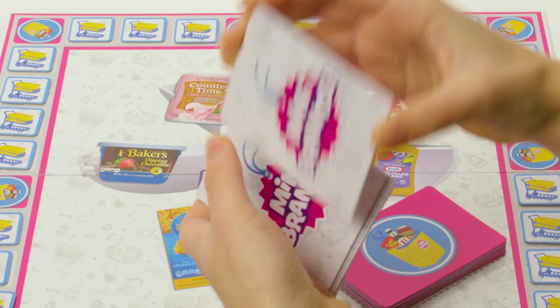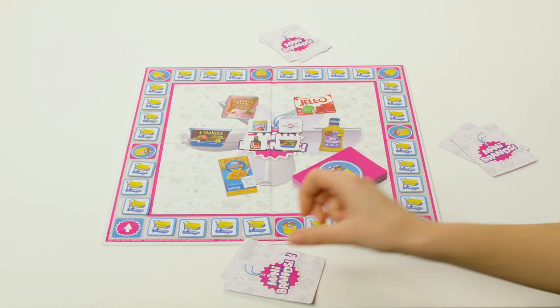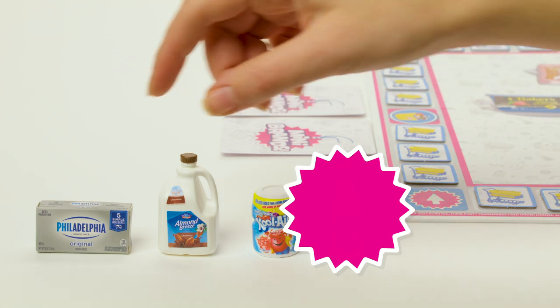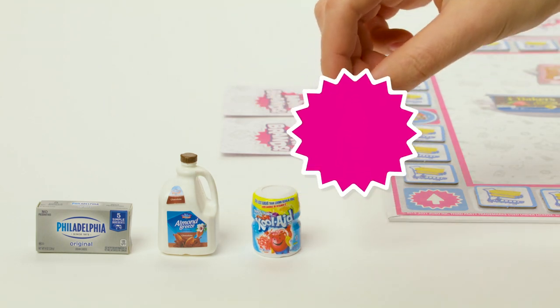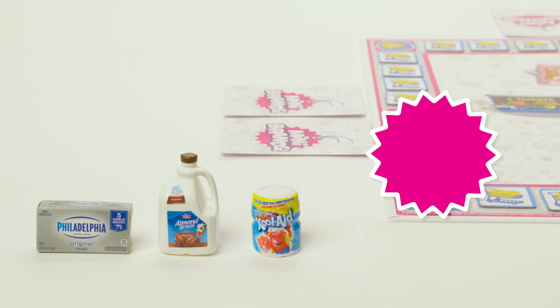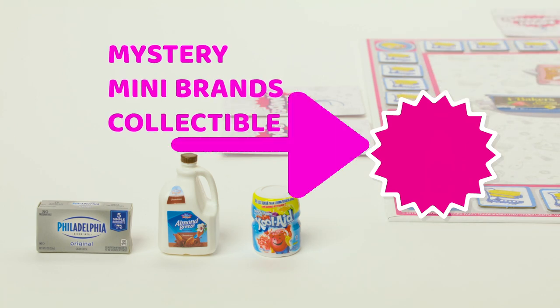Now shuffle the shopping list cards and deal two to each player. Put the rest where all players can reach. Pick your favorite mini brands collectible mover and place it at the start. There's also — hang on to your shopping baskets — one mystery mini brands collectible. Yes, there's a surprise in your box.